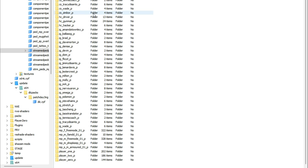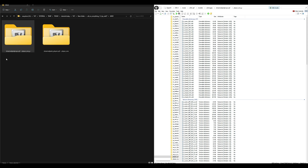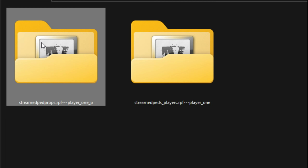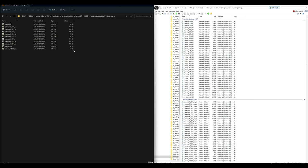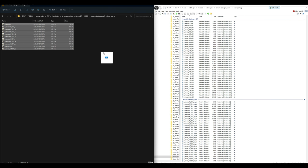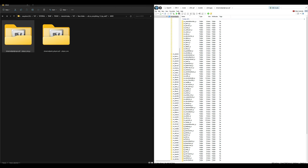Scroll down until you see Player 1P at the bottom and open that up. Go back to the Mod folder inside the All Ice Everything folder and select the first one that says Streamed Pet Props .rpf, then open the Player_1_P folder — these are your props and sunglasses. Highlight all those files, drag and drop them over to OpenIV. Then press the back arrow twice to go back.